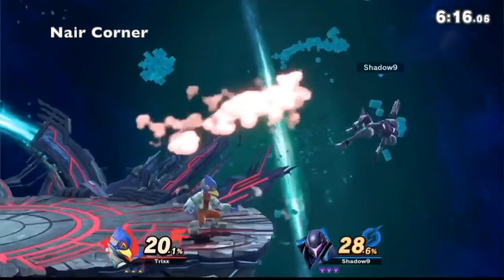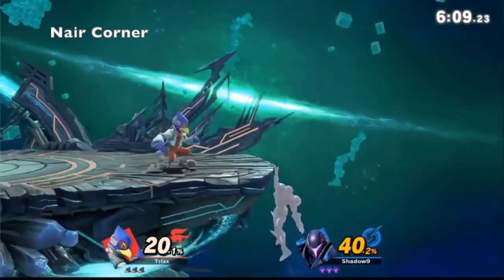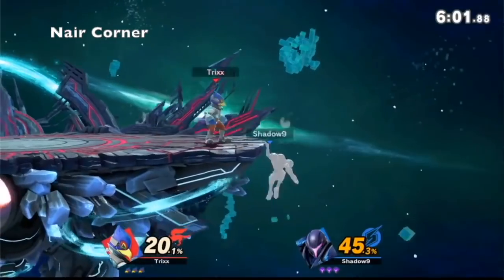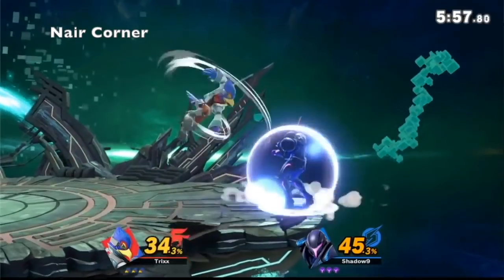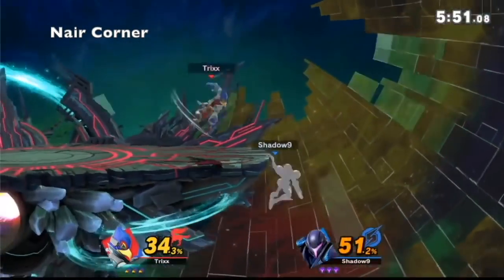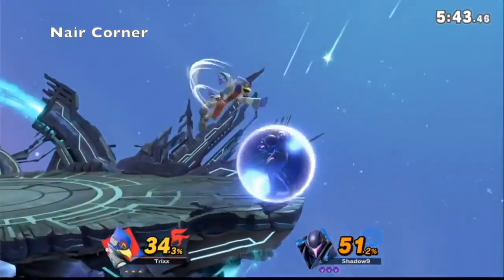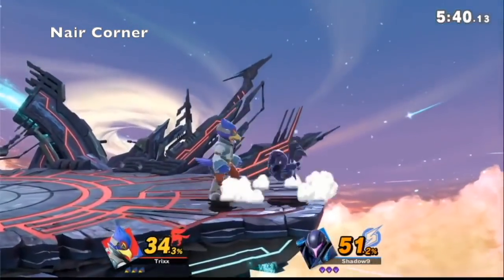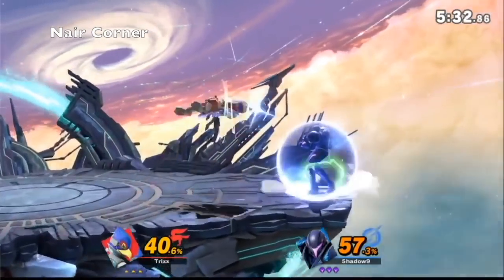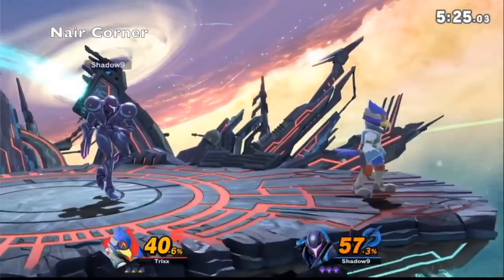Now you're in the corner and I'm doing the same thing — what would you do in this case? Her anti-airs aren't fantastic and you're at a weird angle — up tilt is frame 15 so it's not the best option. I'm trying to get up or forward tilt. Besides escaping, which would be like bombing away or jumping off stage — staying on the ledge isn't really a bad place for me, so you might jump away. You wouldn't roll because I think rolling past would still get caught.